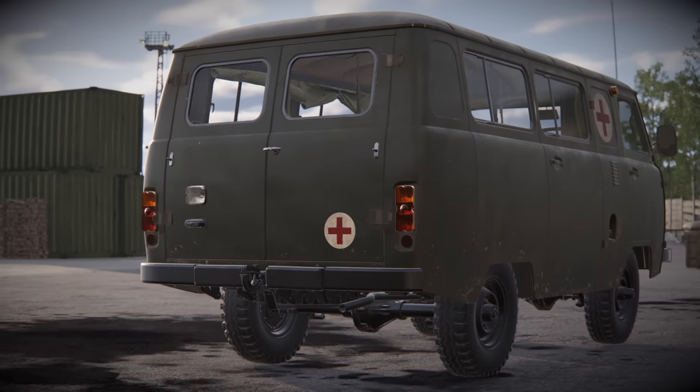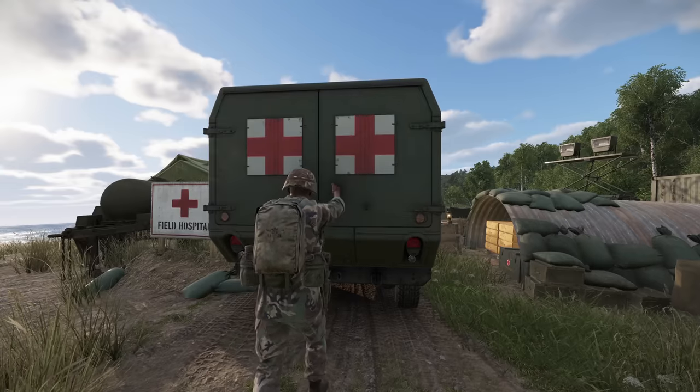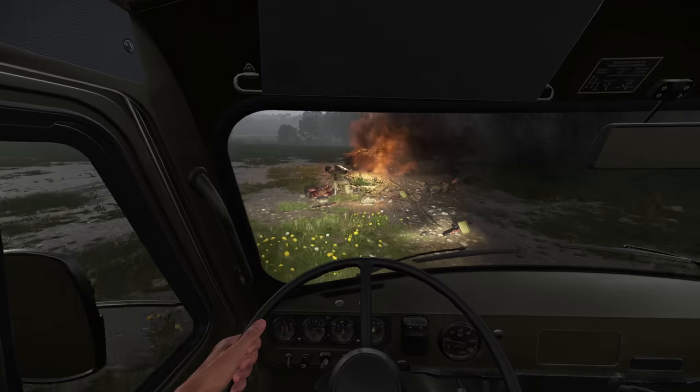To save your allies and enemies in the field, we are introducing two new vehicles: the UAZ 452A Buhanka and the Humvee 997 Maxi Ambulance. These medevac vehicles will allow you to pick up and heal patients on the move, extract them to safe areas, or deliver medical supplies to allies around the battlefield.